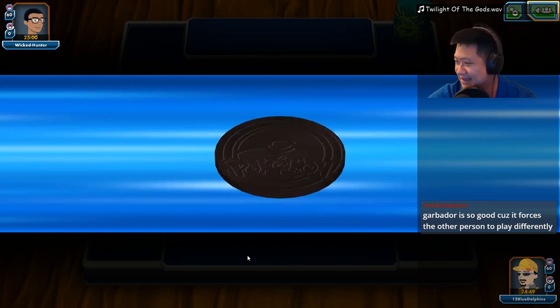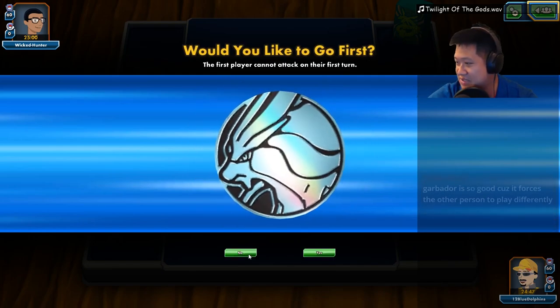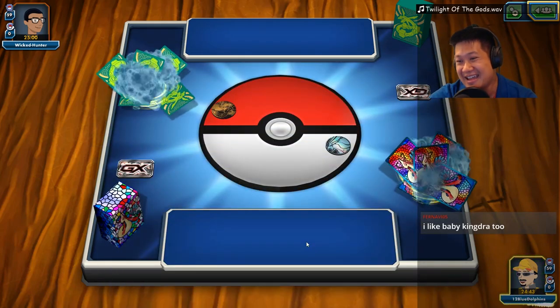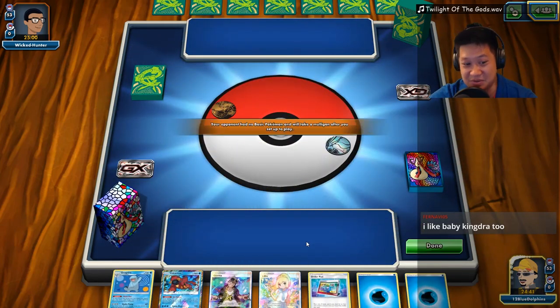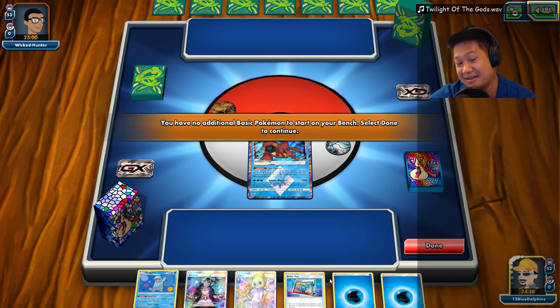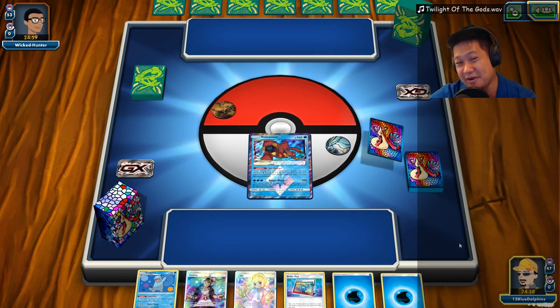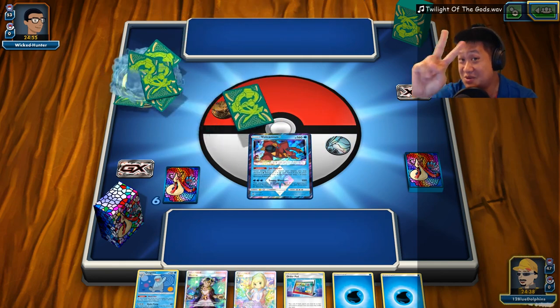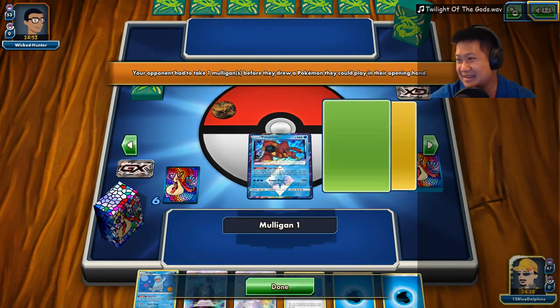Heads or tails? Heads. Governor is so good because it forces the other player to play differently. I'm going to have to change my formula up to run less of that stuff. But I kind of need it — you need Rare Candy. We did lower the order pad count; it's now only two because we're seeing them a lot now.